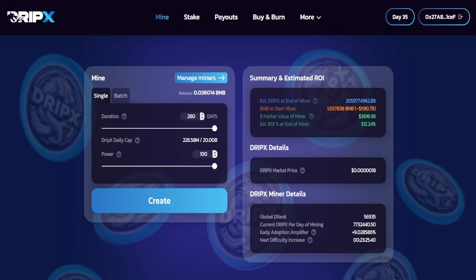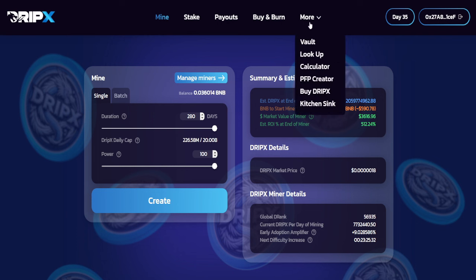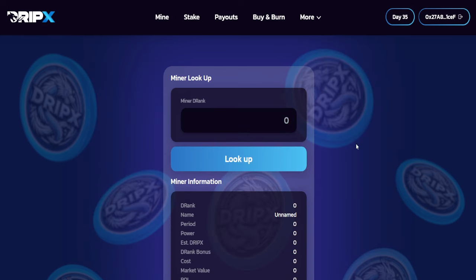All right, I'm back — make sure you guys press the like button. So I was looking around on DripX and I noticed there's an extra tab called Look Up. Let's dive into it and see what it's about. From what I've experienced, you can enter in a numerical value, press Look Up, and it's going to look up the miner — whether your own miners, other miners out there, or even someone else's miner.